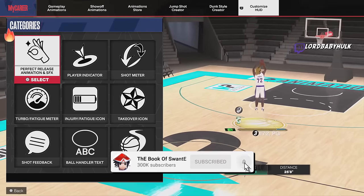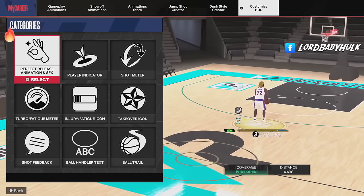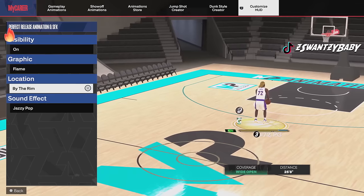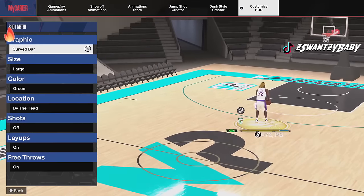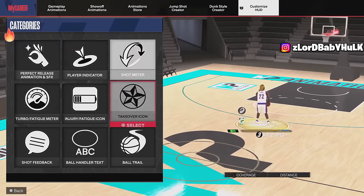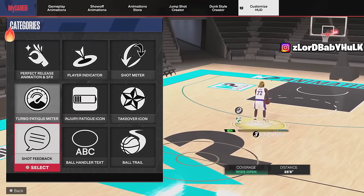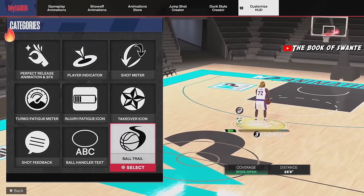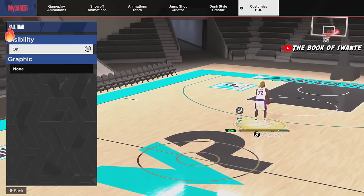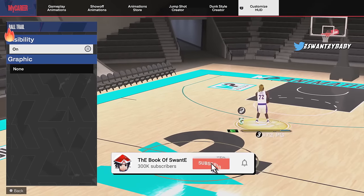In every 2K, people turn all visual effects off to reduce lag delay. You can turn off shot feedback, ball trail, and everything if stuff is really bothering you or you're experiencing lag delay. It could help — the stage guys do this in every 2K. If you're experiencing issues, it's something you can test out.